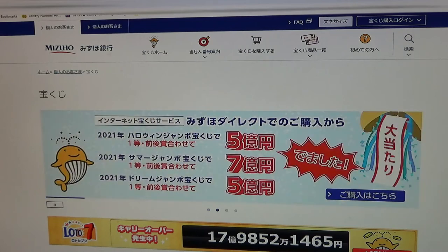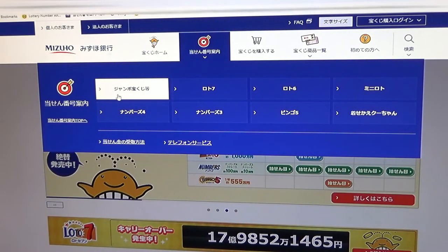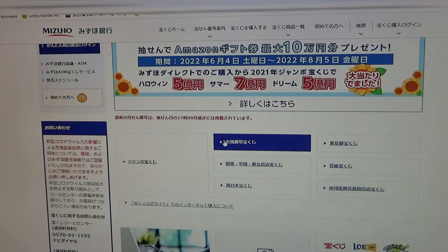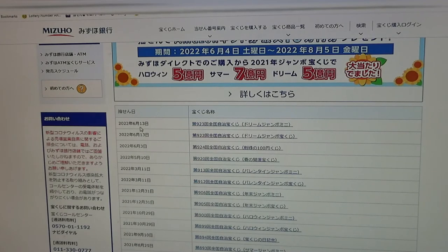You're looking at Mizuho Bank's lottery page. You need to find the target, then select this Jumbo Takorako-ji. Then you need to find this Zenkoku — Zenkoku means national. There it is at the top: June 13th, Game 923, Dream Jumbo Mini. Click this.